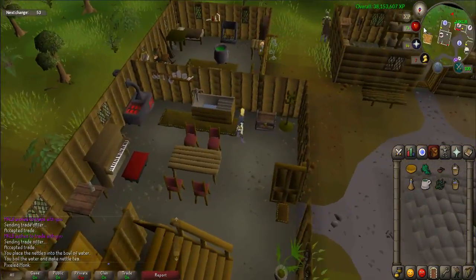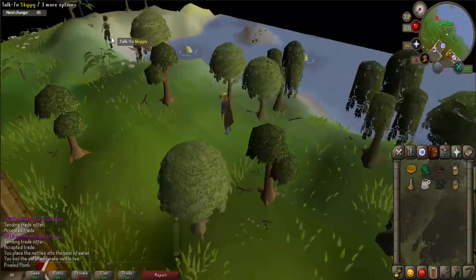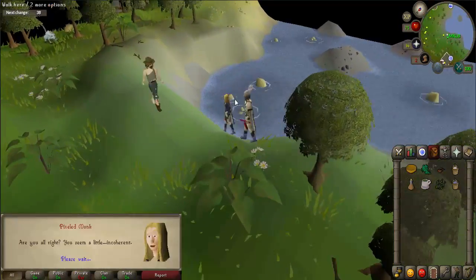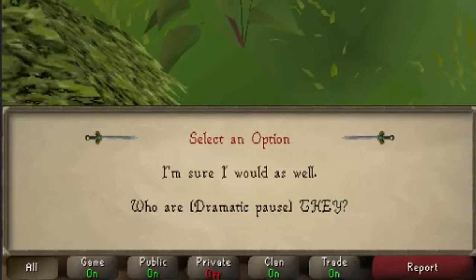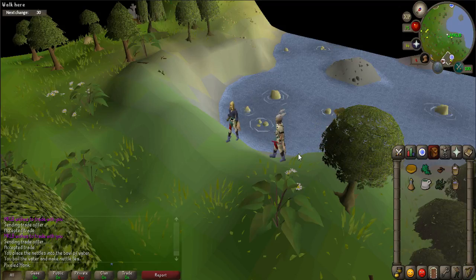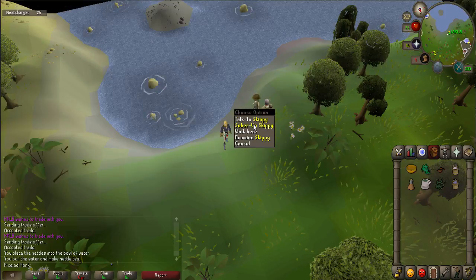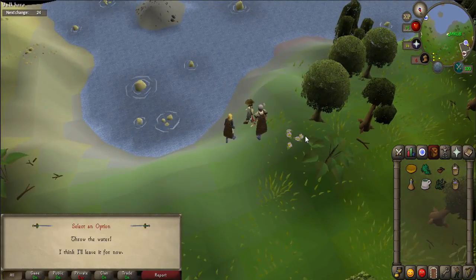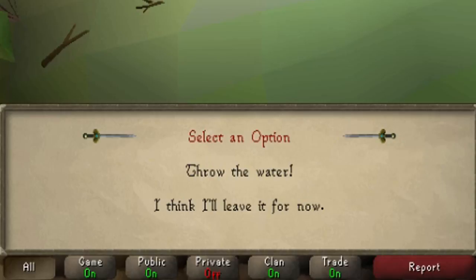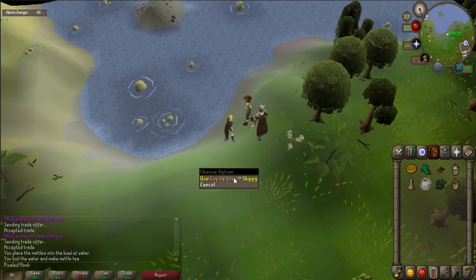Be sure to right-click on the cooked nettle water and use it on the empty cup. Once complete, you'll need to speak to Skippy, who is located just southeast of town by the water's edge. When prompted, say 'I'm sure I would as well.' After the conversation, right-click on Skippy and choose the sober up option. Choose the throw the water option when prompted, then right-click on the nettle tea and use it on Skippy.